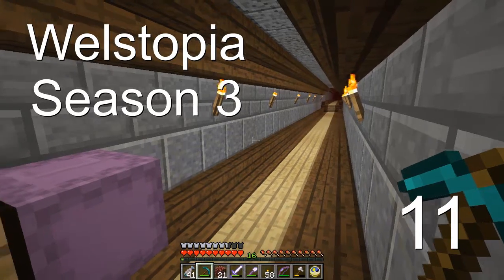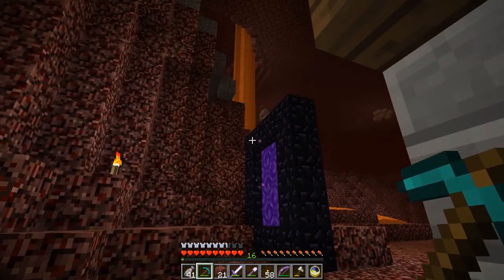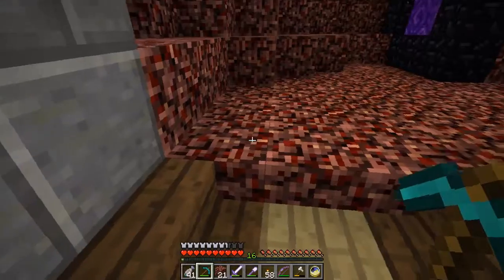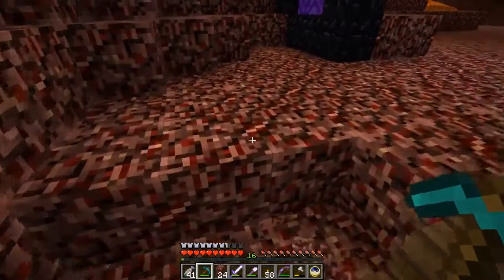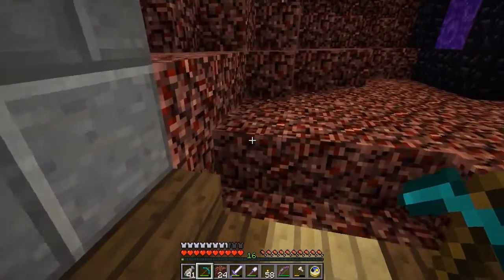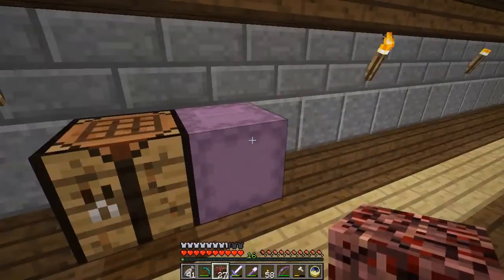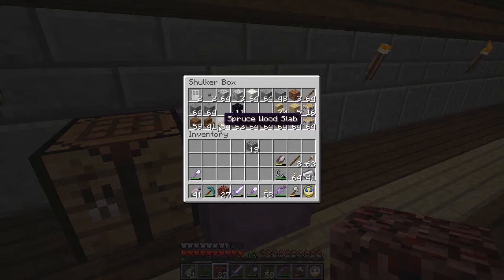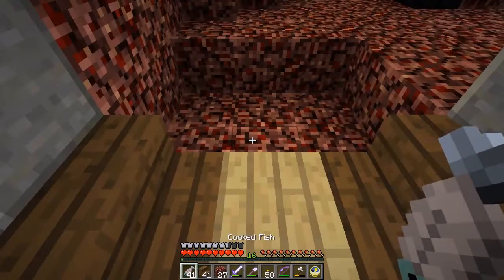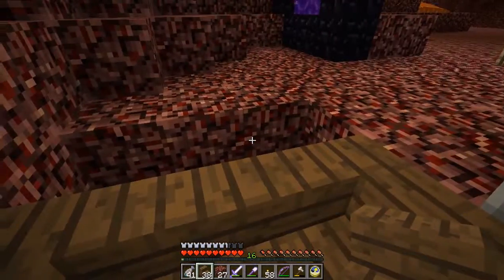Welcome back everyone to Willstopia. We are back at the beginning of the tunnel where we need to take care of this nether portal because I wish to move it. I want to place the portal right there. So let's take care of that — I'll grab some spruce stairs, connect the stairs like this and into the stairs here, and then we are going to put the nether portal here.